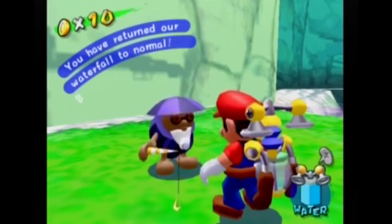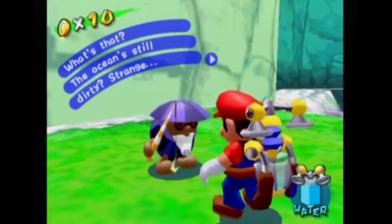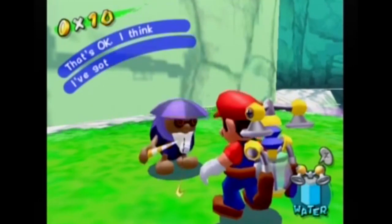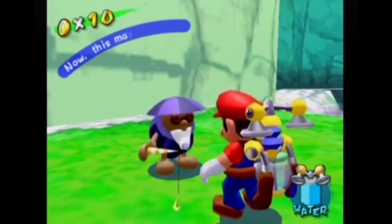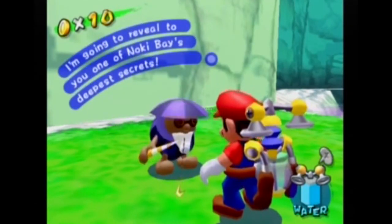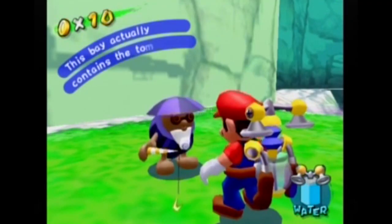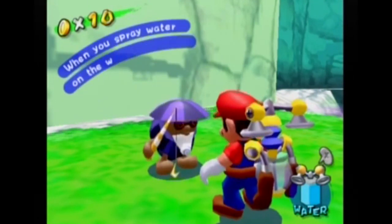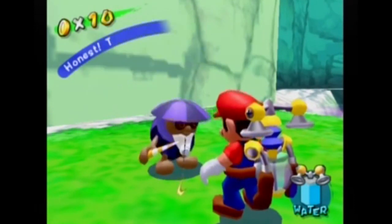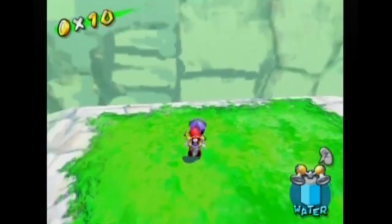Excellent way to go, Master Mario. You have returned our waterfall to normal. The ocean's still dirty? Strange. Looks like my theory was way off. That's okay — I think I've got a lead on the real cause. This may not seem like much of a reward, but I'm going to reveal one of Noki Bay's deepest secrets — literally, because it's deep under the water.